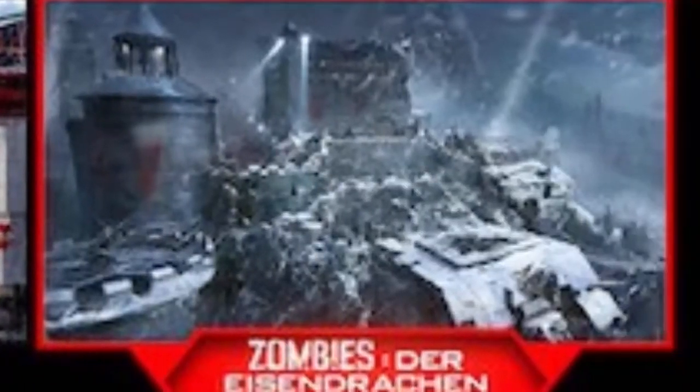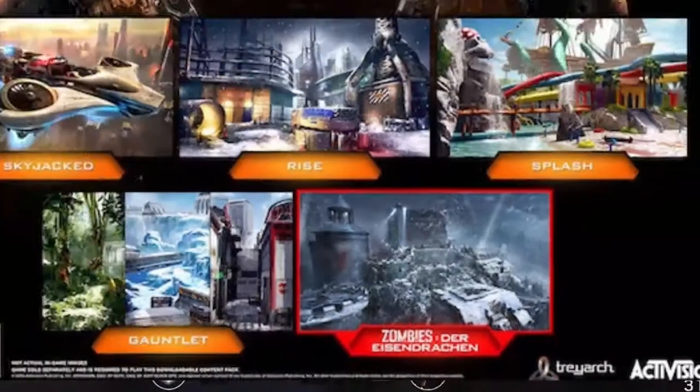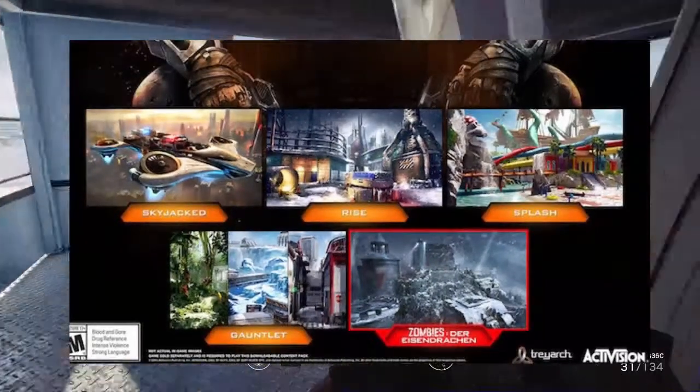Moving on to the zombies, we got Der Eisendrache — I'm not German so I can't say that right. It looks very snowy. It looks like a lighthouse, there's a bunch of lights going off and snow on the ground. There's what looks like a bridge and it looks very stormy. It kind of reminds me of a science facility with a watchtower on top. We're going to have to see whenever it comes out — hopefully a trailer drops soon.